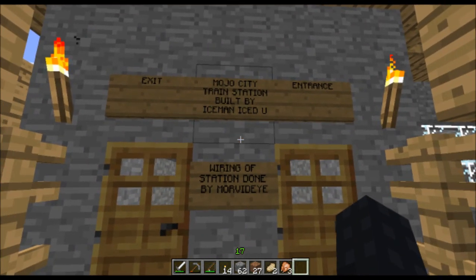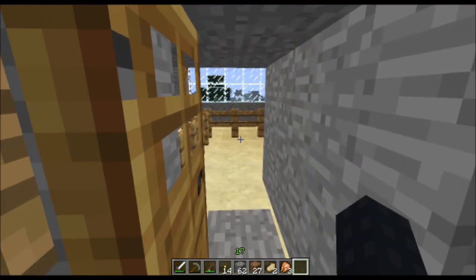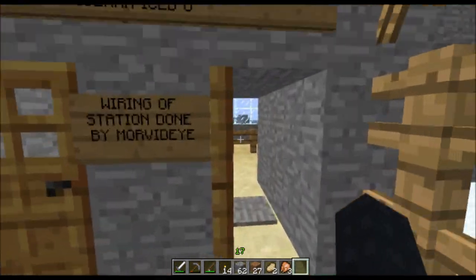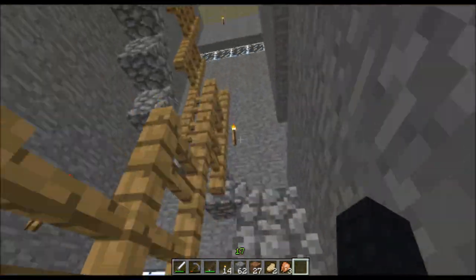Mojo City train station built by Iceman Ice-U. And Morvidi has been doing a lot of the wiring. I can't read the sign — that was the entrance. Anyways, he's been doing a lot of wiring. He's apparently pretty good with the redstone stuff.